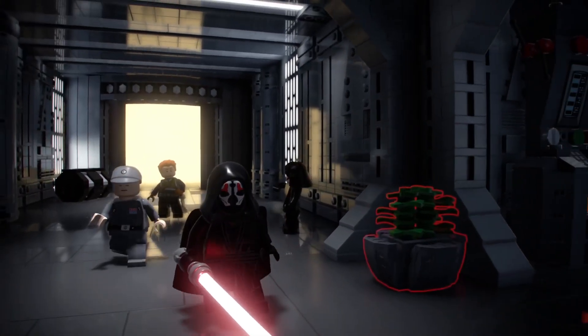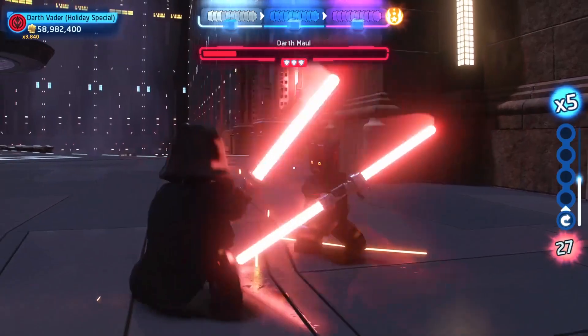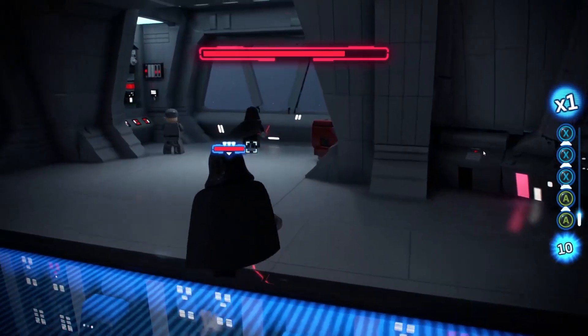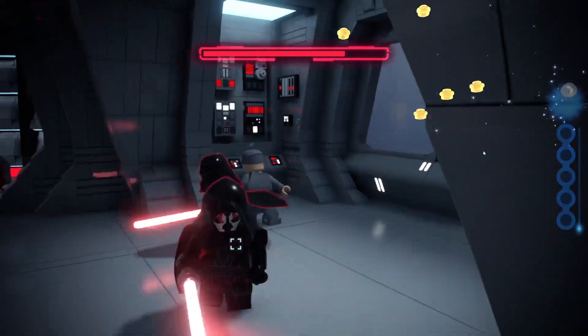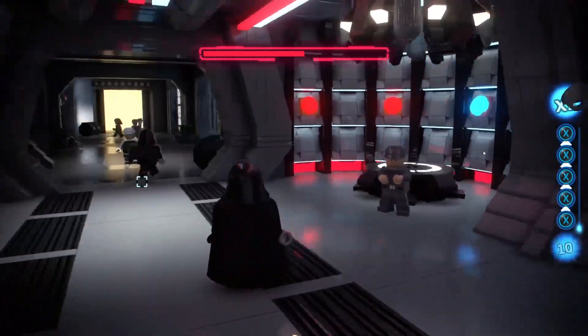The mod was created by 8-Bit Jack and adopts Darth Vader's style of play, which features slower, stronger attacks than most Jedi characters. One funny interaction I found is that Darth Vader tries to run away from the fight rather than engage in it — something I've never seen the AI do when testing characters.